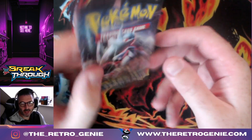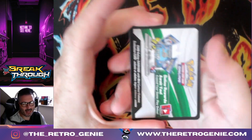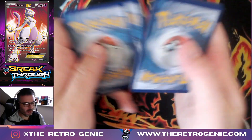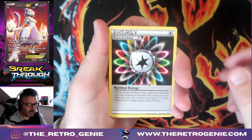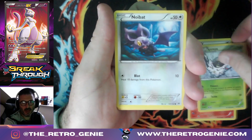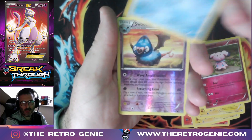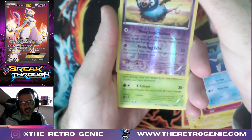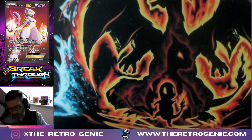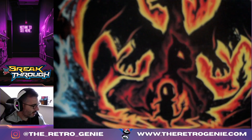Breakthrough — an absolute banger of a set. From Breakthrough I would like to pull the Mewtwo EX, obviously, but being a bit of a Houndoom fan I'd love to pull the Houndoom as well. Either or and I'll be happy days. Starting off with the Energy Recycler. We've got Braixen, Pupitar, Noibat, Pikachu, Magnemite, Snubbull, Remoraid, Swoobat, reverse holo, and a non-holographic Parasect. No goes, no big chunky hits.